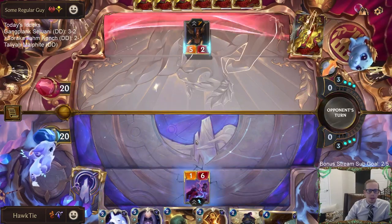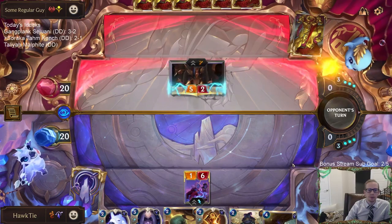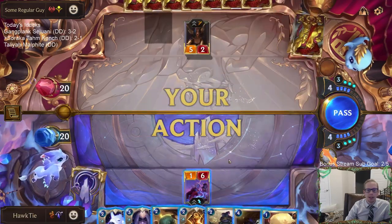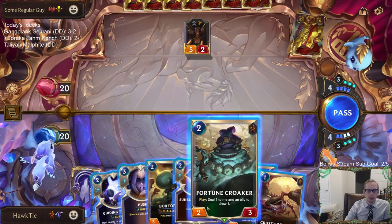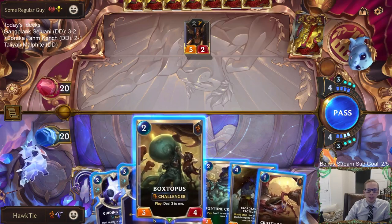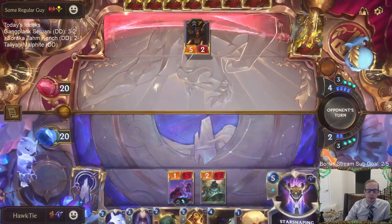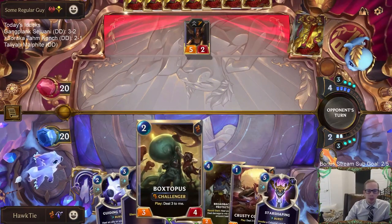To heal and save mana to be able to help protect. They were scared of Pale Cascade — that should not have been that difficult to say. It could also be that I don't want to see Bloody Business. If I just play Boxtopus right now they could Bloody Business that — that'd be annoying. I'll play this first because they would Bloody Business my Boxtopus of course.